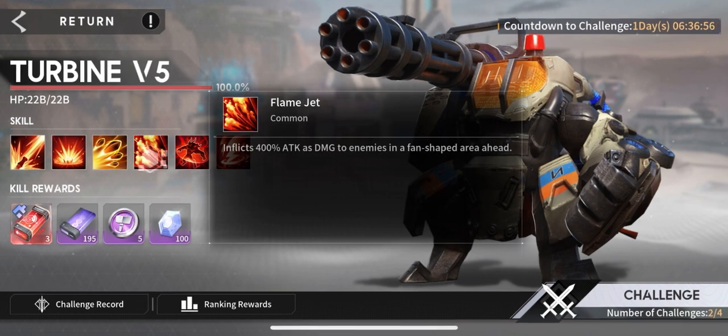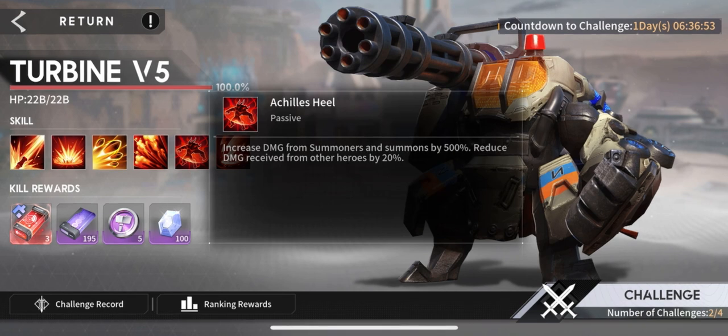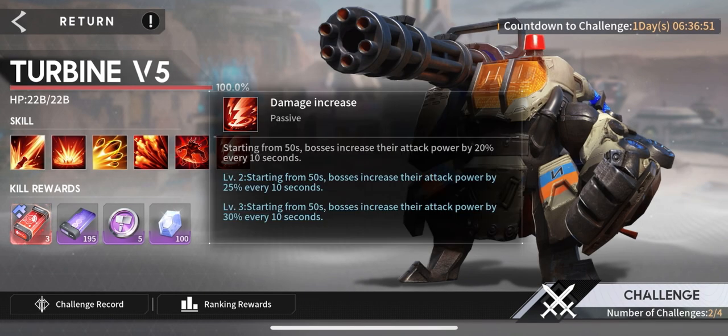Flame Jet inflicts 400% attack damage in a fan-shaped area of effect. His passive is that he takes increased damage from summoners and summons by 500%, and reduces damage from other heroes by 20%. After 50 seconds, he does increased damage — the usual for other bosses.